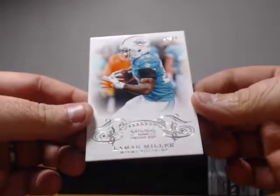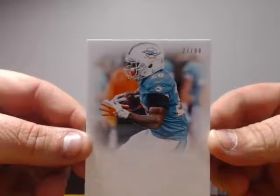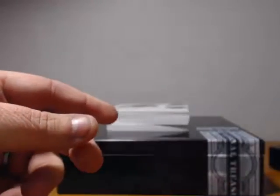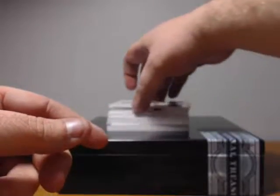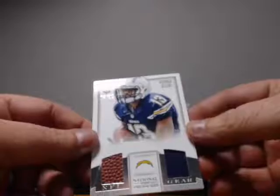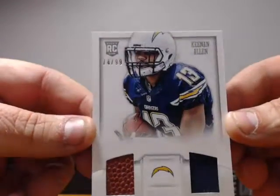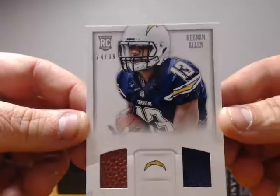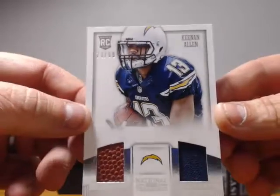Box number two — we got a Lamar Miller for the Dolphins, 27 of 99. We've also got a game gear card — a ball and a jersey — for rookie Keenan Allen for the Chargers, 74 of 99. Nice wide receiver rookie, going to James L.